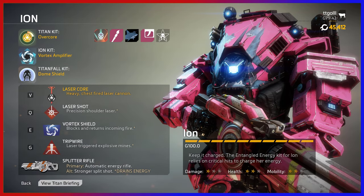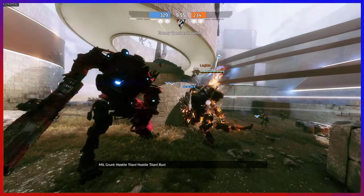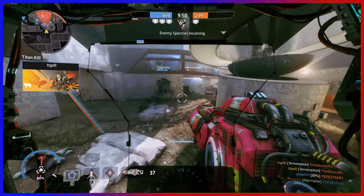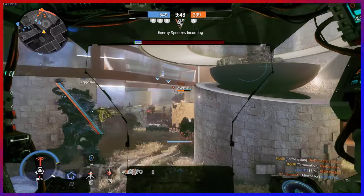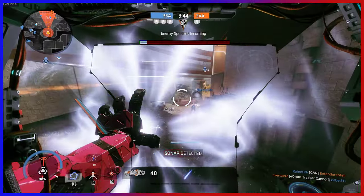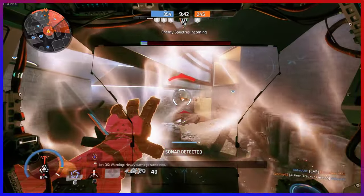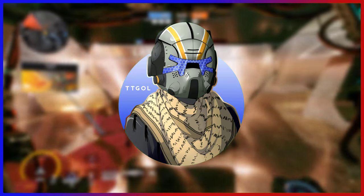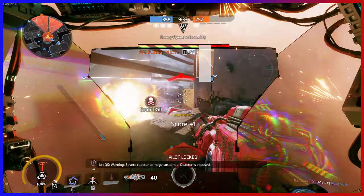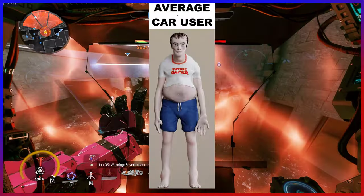Ion is the very first titan we all got to try. Ion is the swiss army of the game. She's decent at mid to long ranges, but can't compete with specialized titans like Northstar or Legion. She's decent at close range but can't beat Scorch running. She's the little definition of just average, but that's not to be taken as a negative. This only shows how flexible Ion can be, and her effectiveness will totally depend on you, the player, and your playstyle.